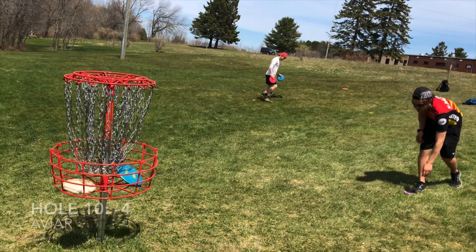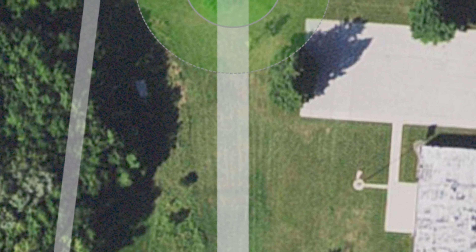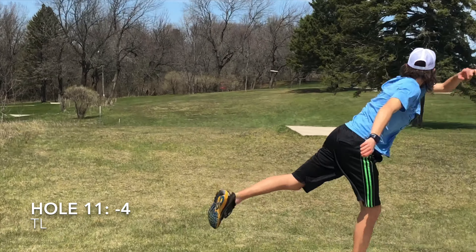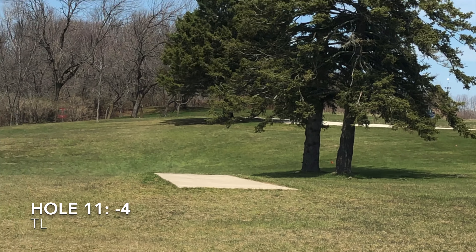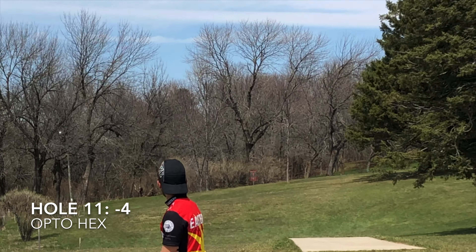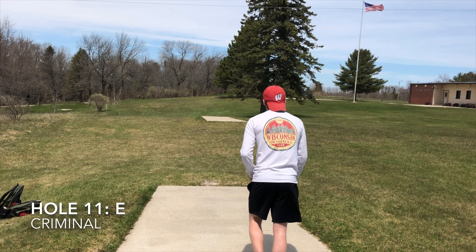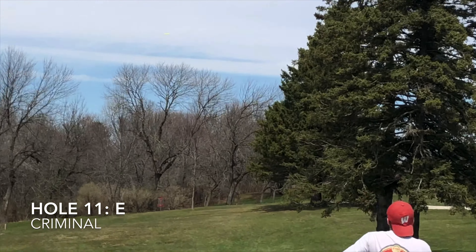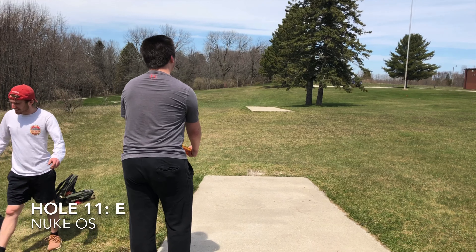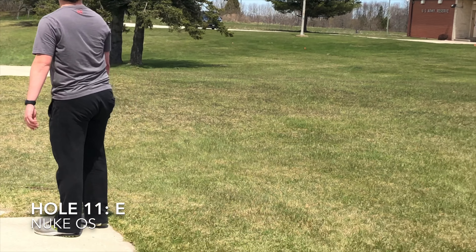And Andrew will just tap in the par. Hole 11 is a 336-foot par 3 with lots of options — big hyzer, forehand or backhand, or up the gut. Drew tries to go up the gut with his TL, just turns it over, and it goes over the OB line but lands inbounds. Andrew with the big forehand throws it a little high, hits the last couple trees, and just pops out. Eric tries to throw a flex with the Criminal — stalls out and just uses the hill and flies OB. Ian takes the big hyzer route with his Nuke OS, hits the first tree, but lands inbounds.